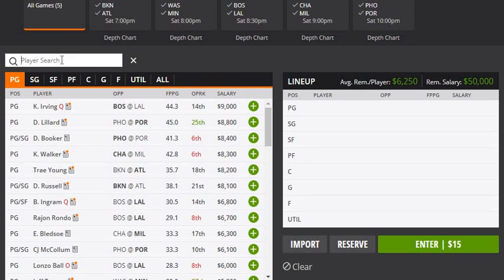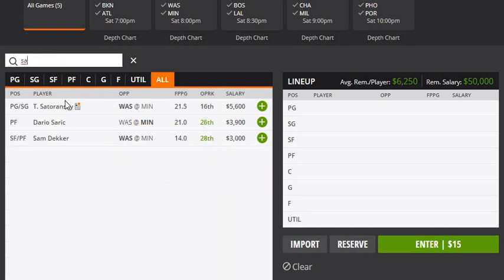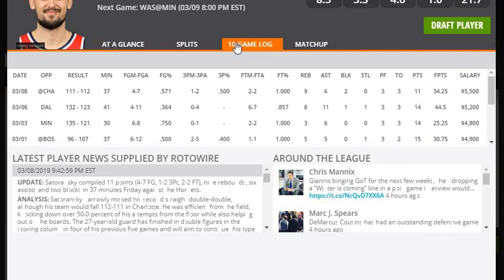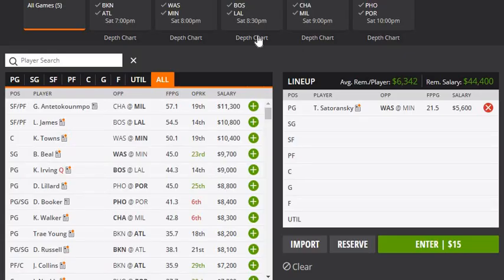The first core player — I'm going back to play a player from last night: Satowensky. I'm going back to him — why not? He's playing against Minnesota. I expect him to play about the same minutes as last night and I expect him to at least get to 34 again. So Satowensky will be my first core player.